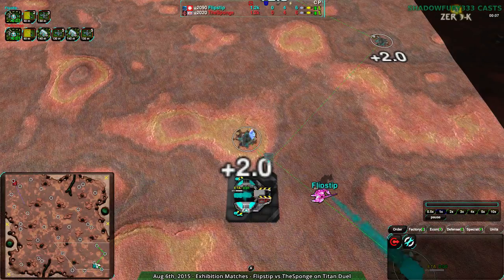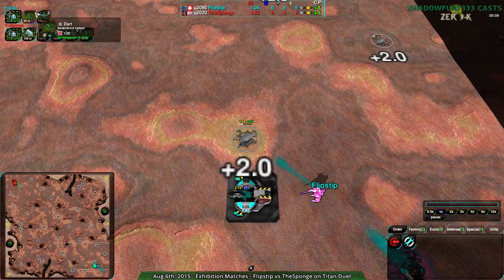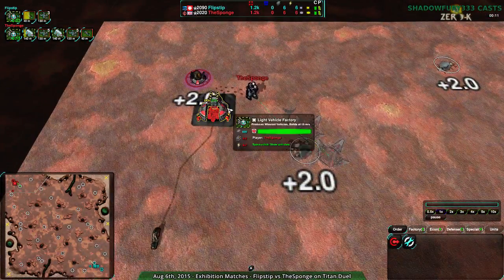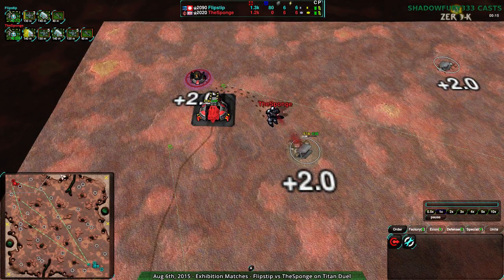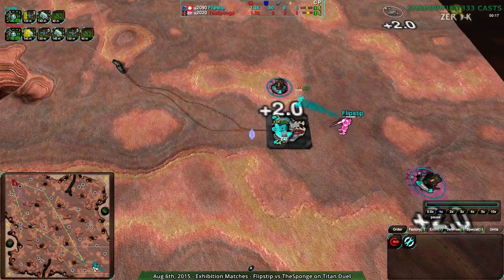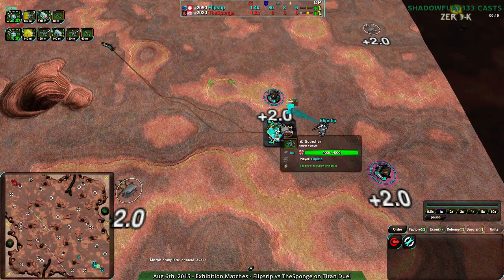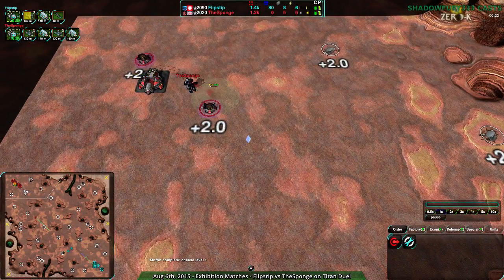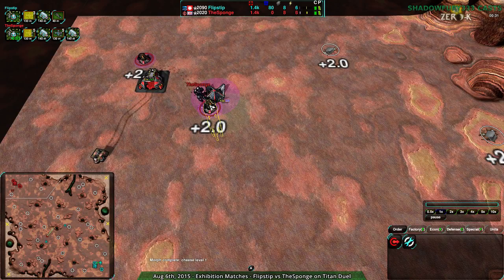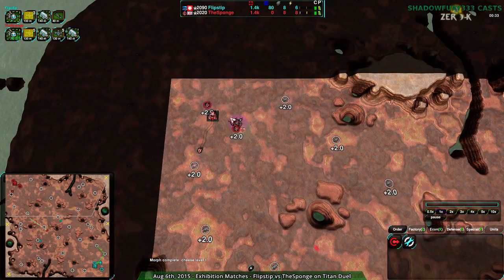Both players starting with their scouts, though Flipstep is being much more aggressive — not even having Masons — while the Sponge is going for a very early Mason instead. Flipstep is going for a very aggressive start indeed: three Scorchers into the Mason, which is surprising to say the least. That's going to be very powerful, but it's also going to be hard to sustain.